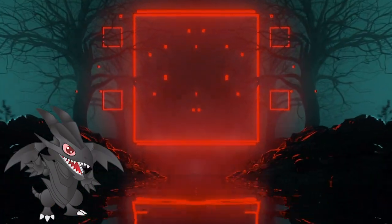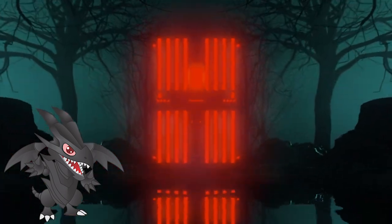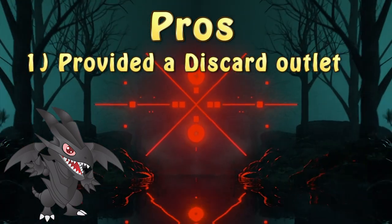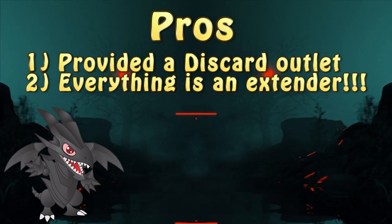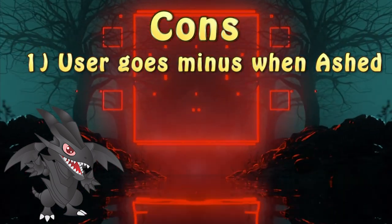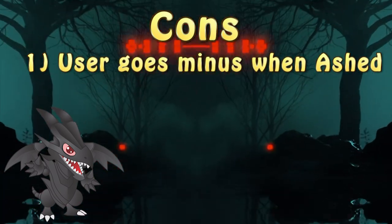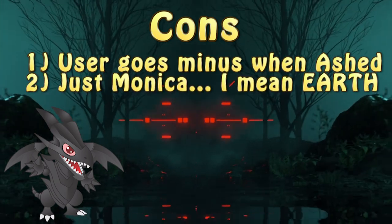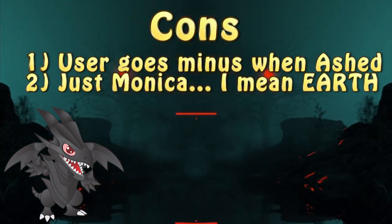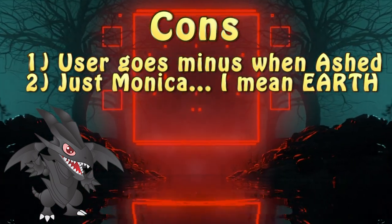When it comes to the pros of the engine, it does provide a discard outlet, which can get rid of bricks in hand or set up a graveyard effect, while also being full of extenders. However, the same discard outlet can be a bit of a con for the engine, since should it be negated, the card advantage will shift into the opponent's favor. Additionally, the engine prevents effect activation for any non-Earth monsters, meaning that either everything in both main deck and extra deck is Earth, or continuous effects are used.